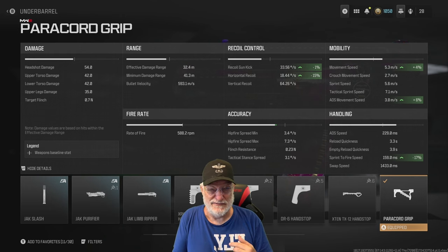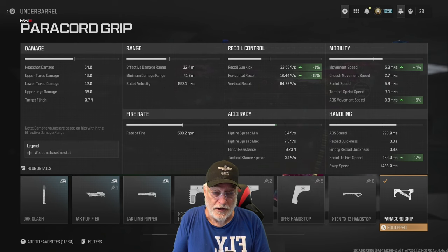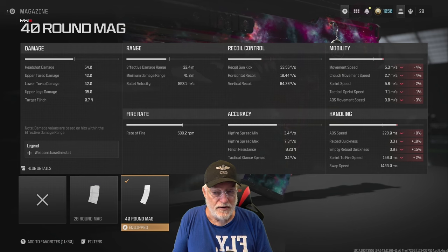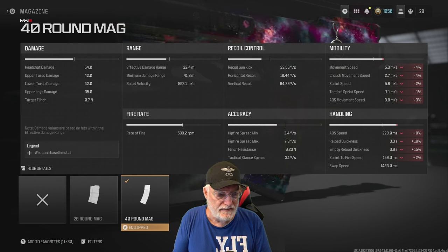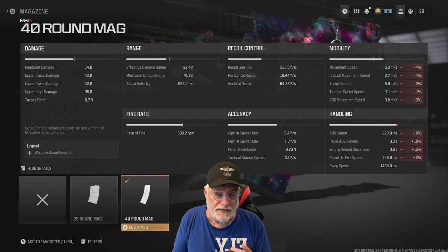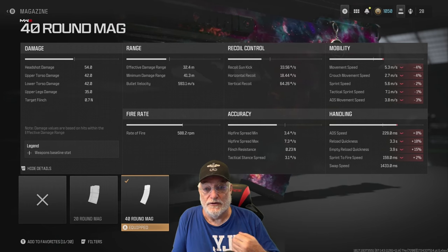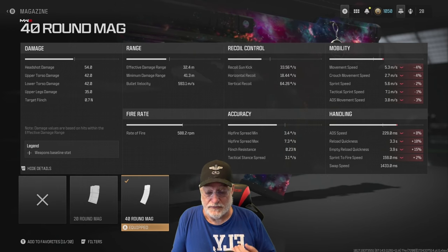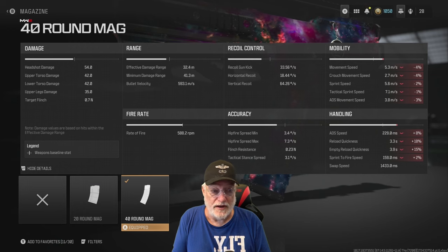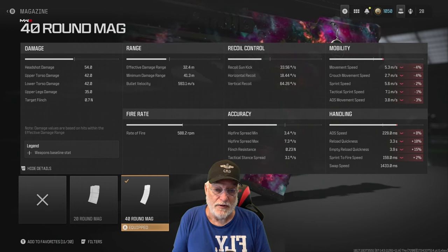Whoever said that might have gotten it confused with the Quartermaster suppressor, because that does show some red. Grandpa likes playing free-for-all in the small map mosh pit, so I'm going to carry a 40-round mag — no dainty mag for me. You can see it impacts the reload mostly; everything else is very low numbers. That red is there only to scare you away. If it's below 10%, it's probably nothing. Definitely recommend the 40-round mag.